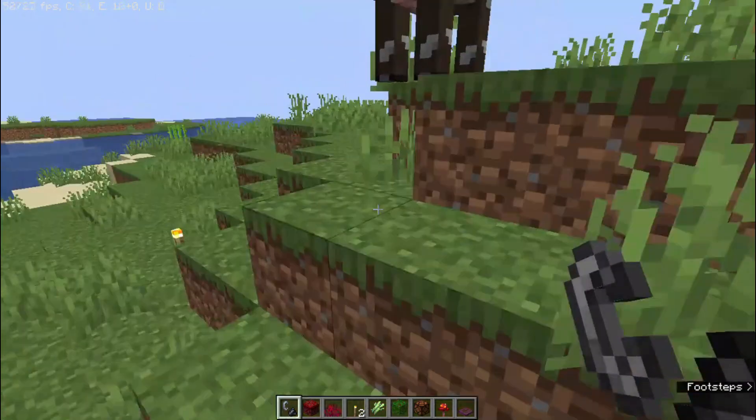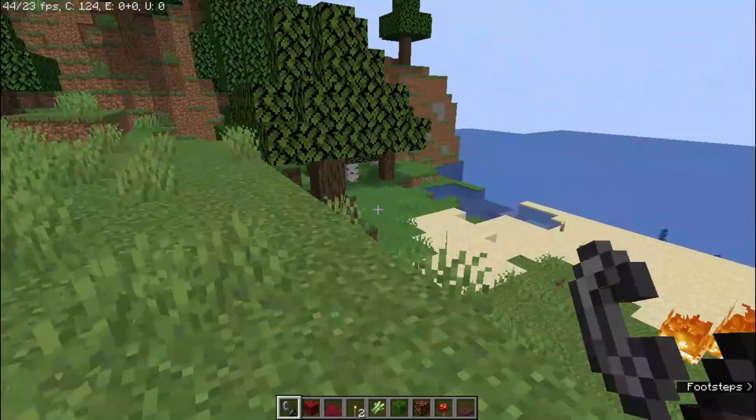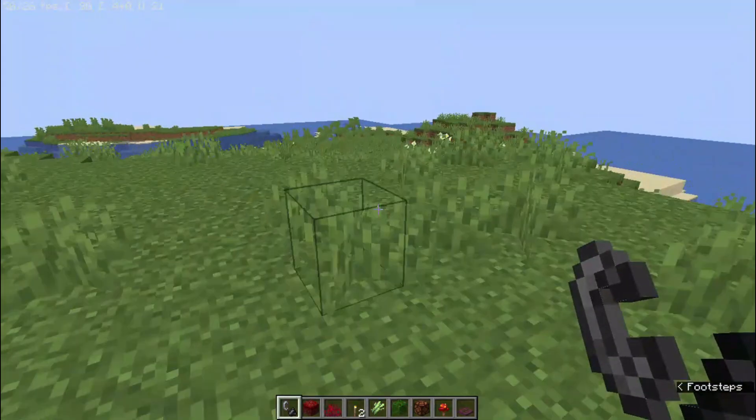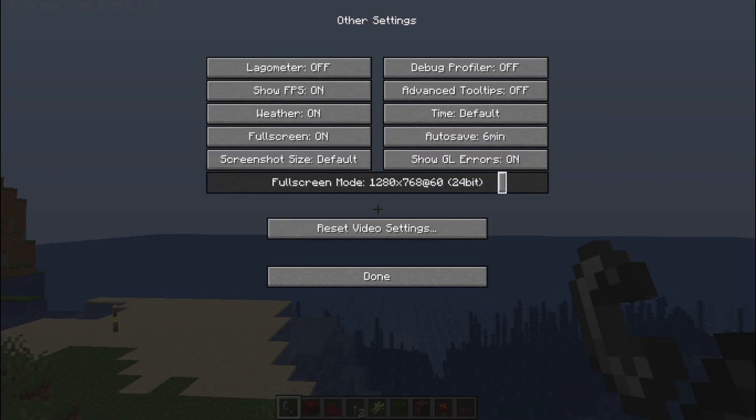So we have got a decent 40 to 50 FPS. I know, you need more FPS — I am not done yet. Go to options, video settings, click on other, and set the resolution to 1280 by 720.